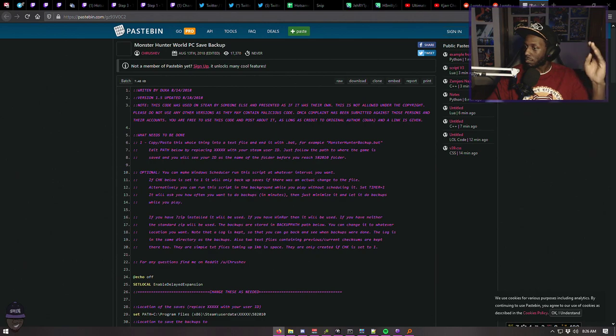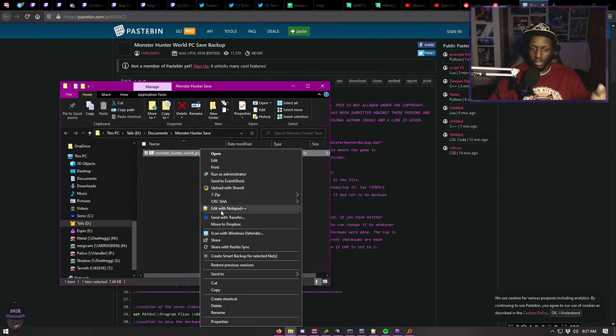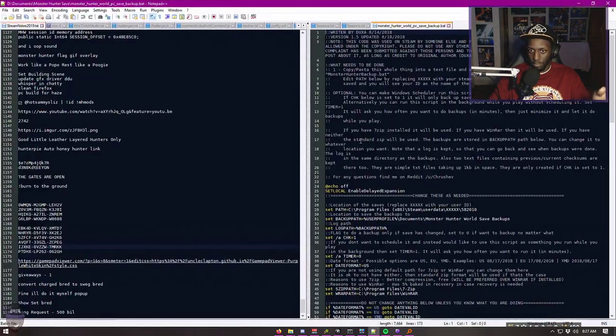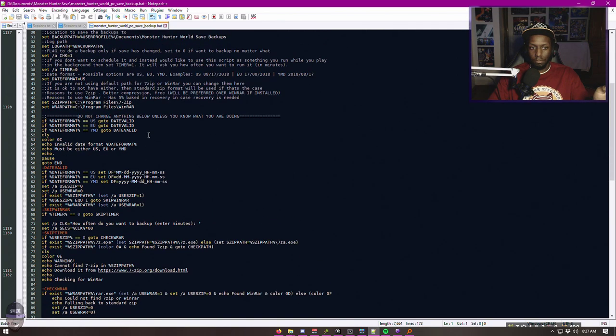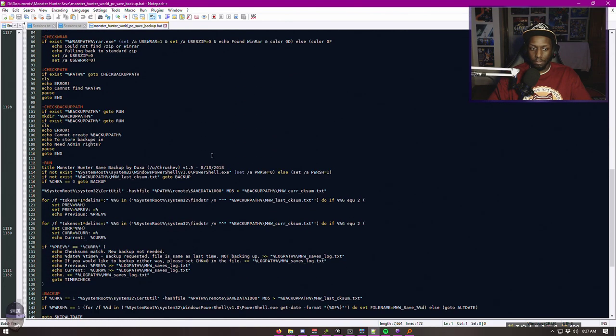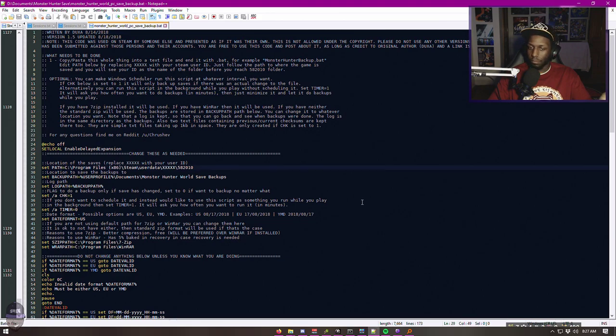Use a text editor — Notepad++, Notepad, whatever, something to read the file. Go to that file you just downloaded, open it up. There's the batch file. You can edit it, it's just a bunch of text with a different extension. Edit it with Notepad. Here it is — this is the backup file. It's not much to it. You edit the path right here, this is where you get your Steam ID.